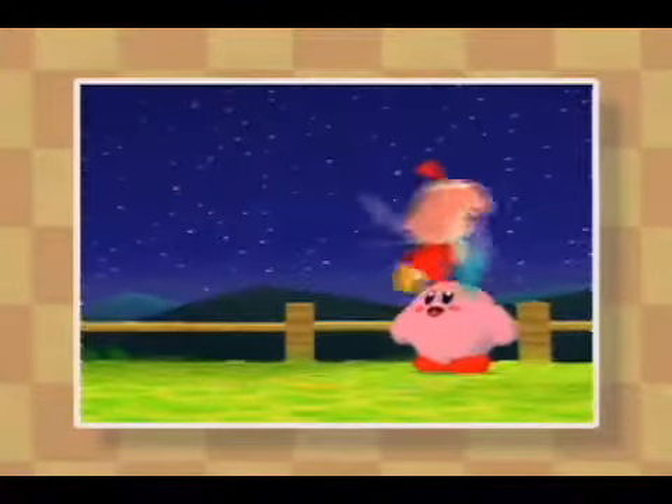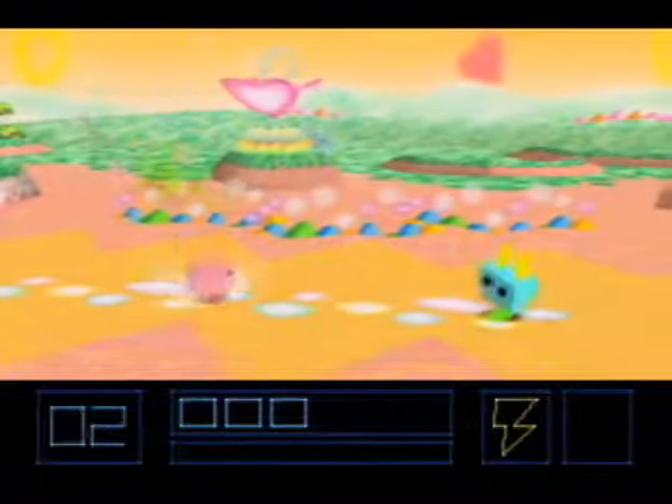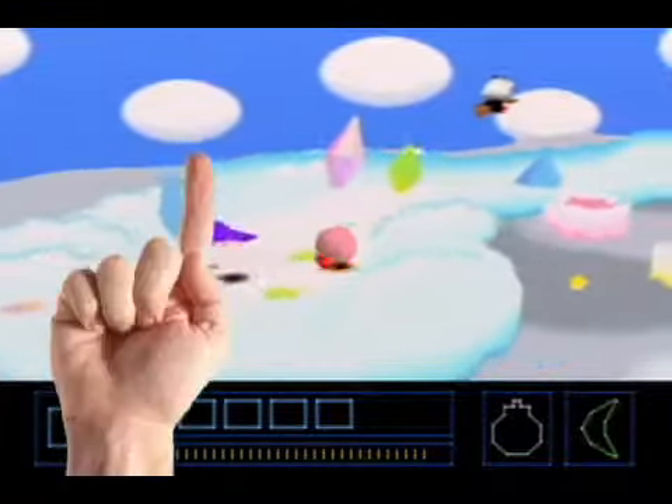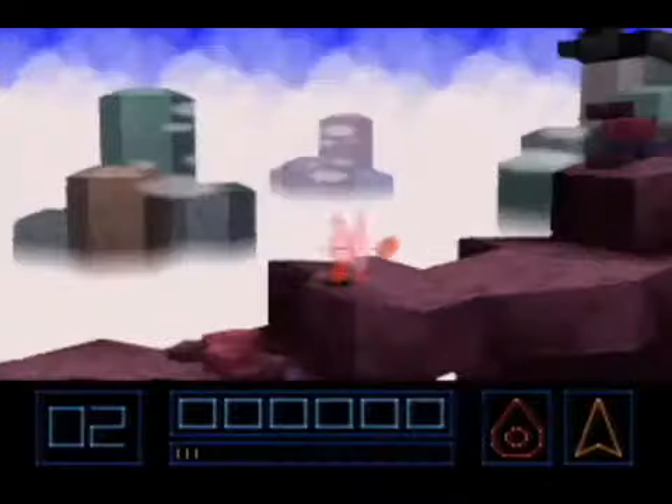Now the story goes something like this: there's a magical crystal and it does something about something, but it doesn't really matter in this game. All Craig cares about is that in Kirby 64, you got the awesome copy and combine gameplay. You can copy an enemy's ability like any other Kirby game, but you can also remove said ability, throw it at a second enemy, and ingest an entirely different move altogether.